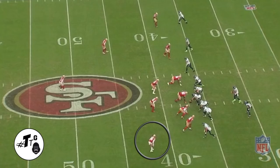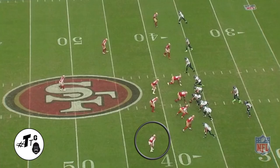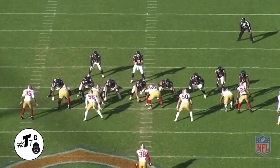Base tackle over unbalanced, 13 personnel, heavy run alert. Graham down blocks. DJ feels it and brings Lacy down for the tackle. Gun trips tight, cover one. DJ does a slow read step and eases out of the break on the upfield shoulder of Nick Vannett to drive on the stop route. Good job.